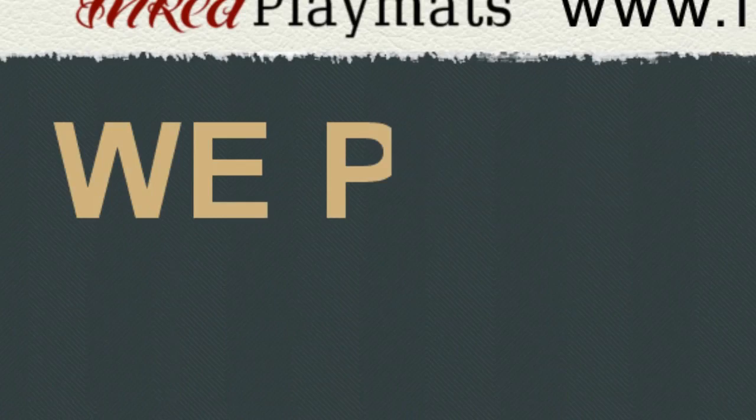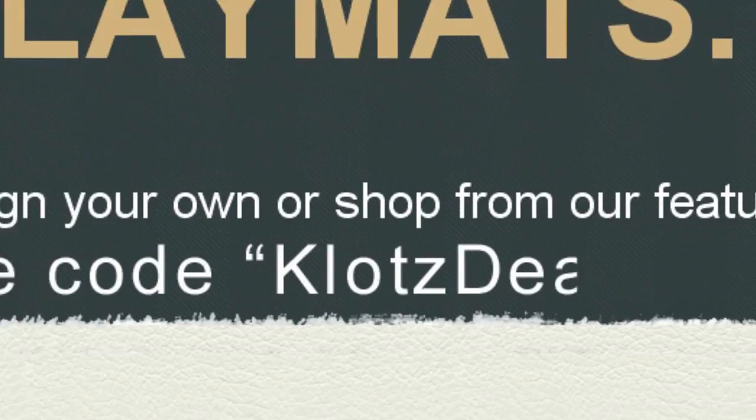Start by Inked Playmats at Inkplaymats.com, your place for custom-made playmats. Design your own or shop from other featured designers. Use promo code CLOTTSDIL to save 10% on your order. Inked Playmats — your game, your style.